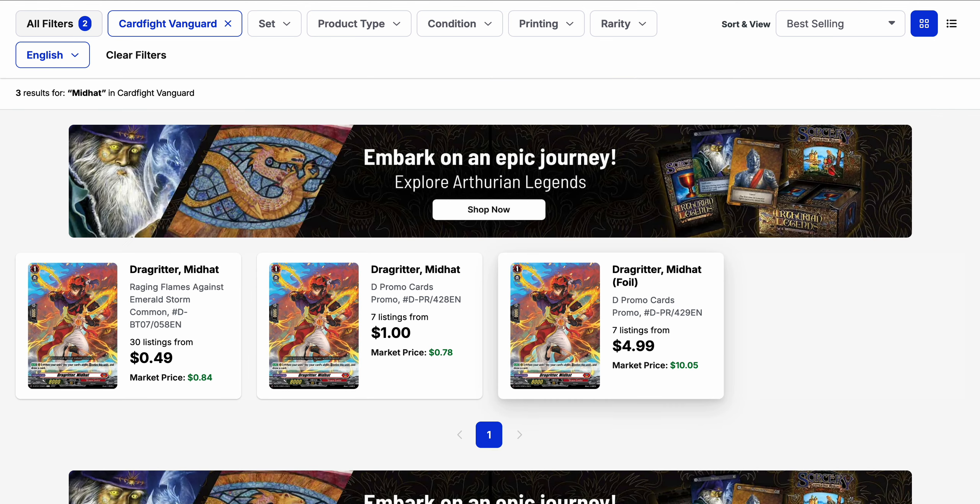With the new Vargra Dragas — I believe the trait was Musashi — Drag Ritter Mid-Hot just lost some value in that deck. Because the new Vargra Dragas also retires the back row on its restand, Mid-Hot would end up being retired at the point of the restand, and since you have to pay by retiring the unit, you can no longer use it with the new Vargra Dragas. The card is currently 50 cents for its low listing from the original set 7 common, promo versions are around a dollar, and the foil is $5 base.